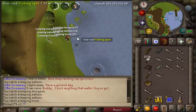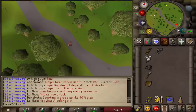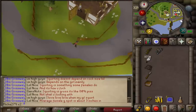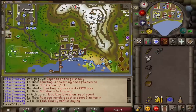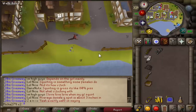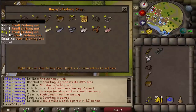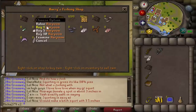Now we're gonna go over the money making method. For this method you're gonna want to complete the Sea Slug quest from level 1 to 24, same as the fastest method. Then you're gonna do fly fishing from 24 to 55. After that you're gonna want to come to Catherby — right here, the fishing village. You can also buy some supplies from the fishing shop here, including a small fishing net, lobster pot, and harpoon.